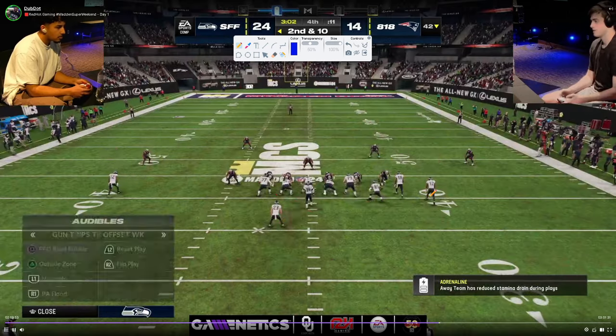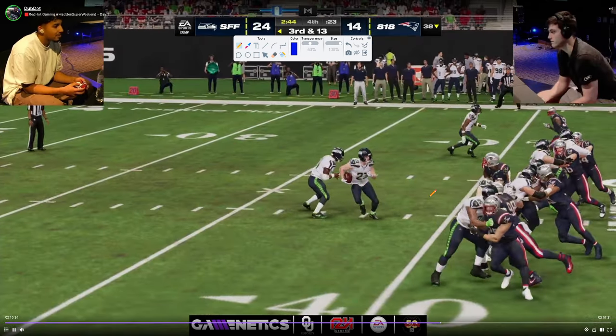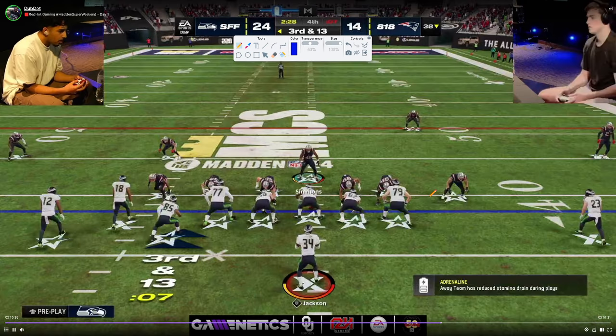D-Croft just runs the game out — second and 10, third and 13. Ends up throwing it, and that's going to be GGs.